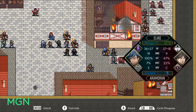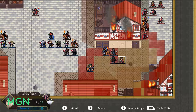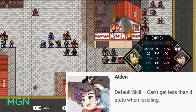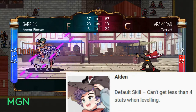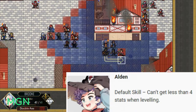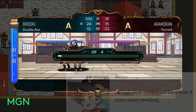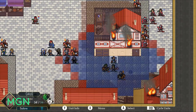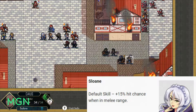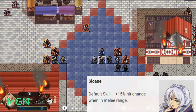The characters you're going to run into as you play through Dark Deity who are Mages — and you can recruit and make them into any of these classes — the first being Alden. His default skill is that when he levels up, he can't get less than 4 stats. That's pretty powerful; if you stick with him and carry him through the whole game, he'll be one of your stronger units statistically. Second Mage is going to be Sloane, and her default skill is that she gets an increased 15% chance to hit when she's in melee range. So with that 1 to 2 attack range, if you go for the 1, you get 15% more accuracy.